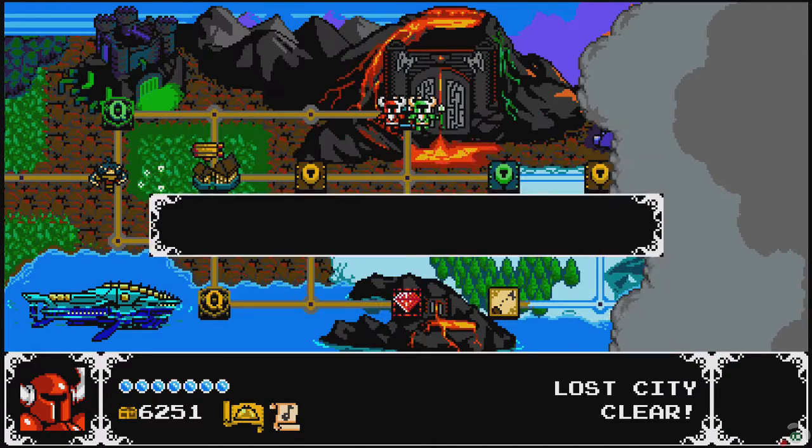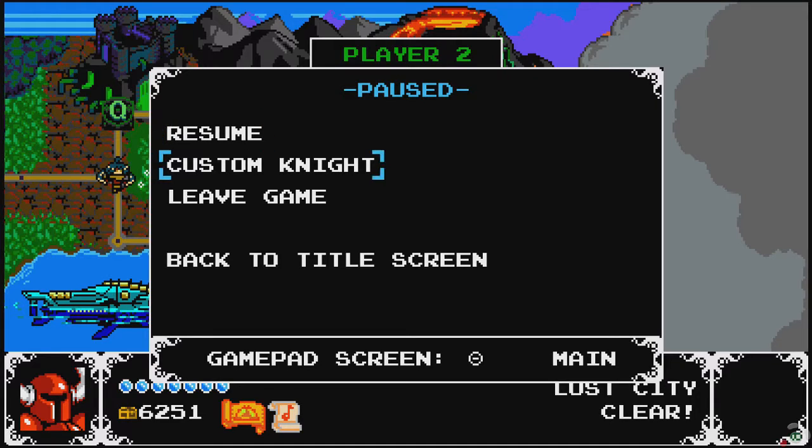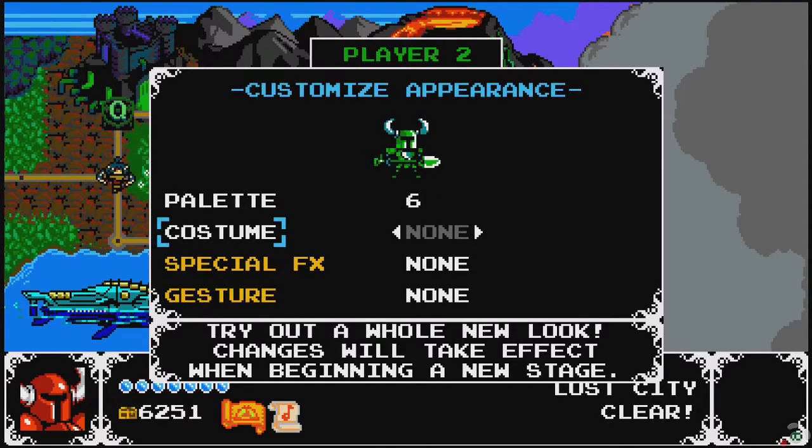Why are you taking my controller? You handed it to me, sir — you accepted my gift. So this is Troy controlling now. He's been the green knight the whole playthrough, like lime green. There's also this camouflage dark green — there's a lot of different colors we could have been this entire time. Oh, this is like a ghost metallic — beautiful.